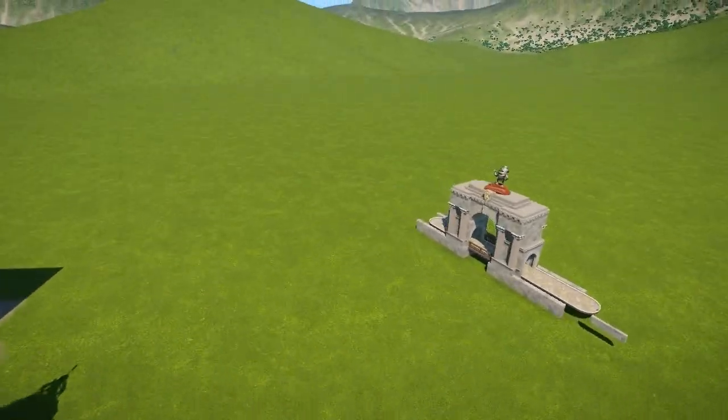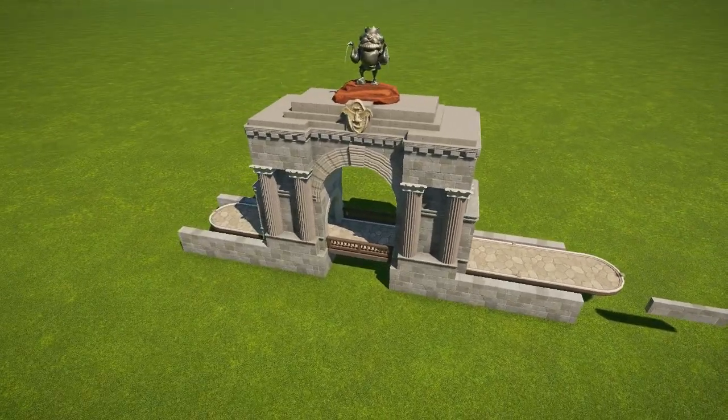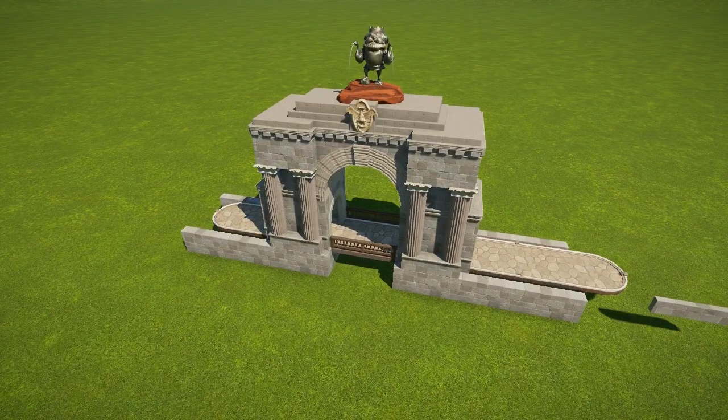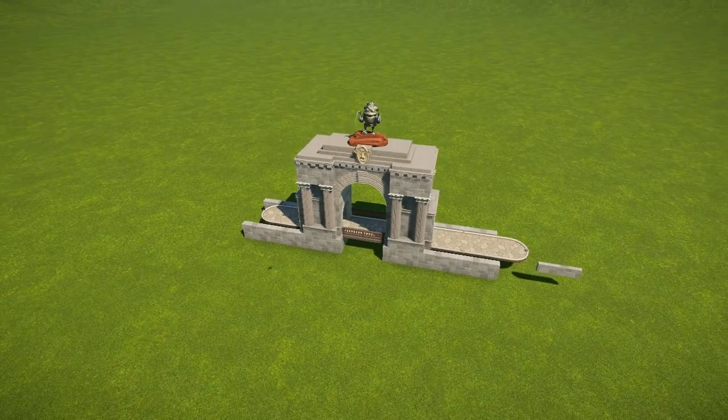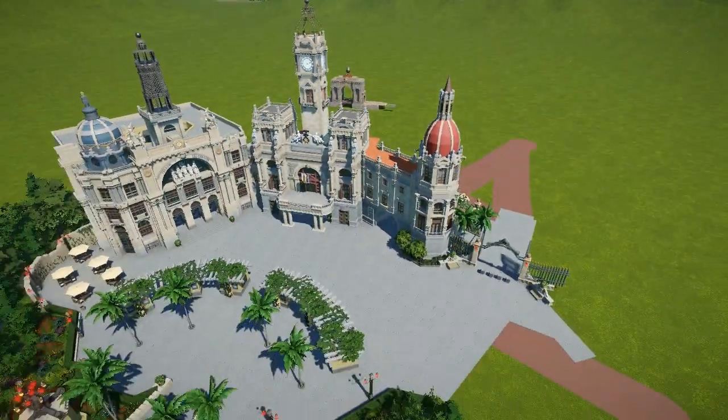This element here I was building yesterday for the Blueprint Bonanza, but I didn't have time to finish it. It's based on some photos I've seen online — it's really beautiful, like a bridge for a lake. The Lake Towers Park section is going to have this as one of the bridges you can see from the lake.